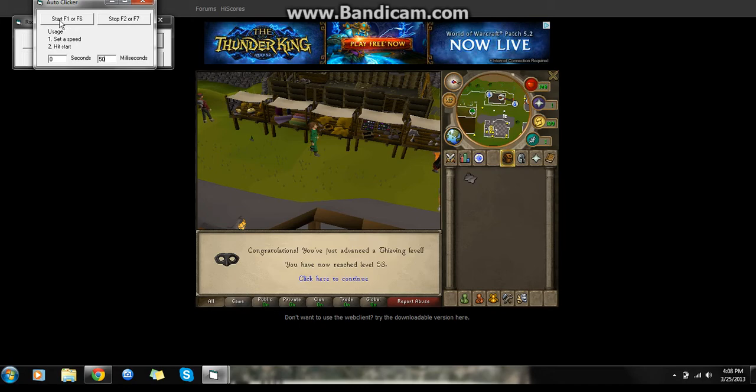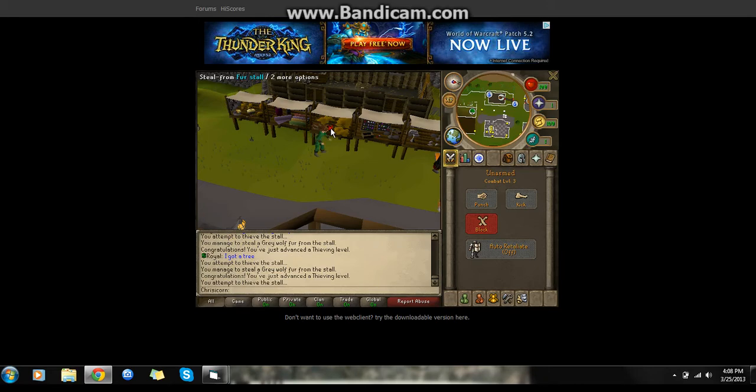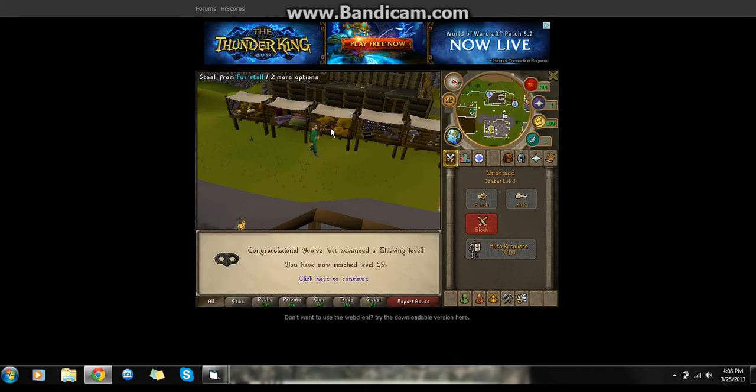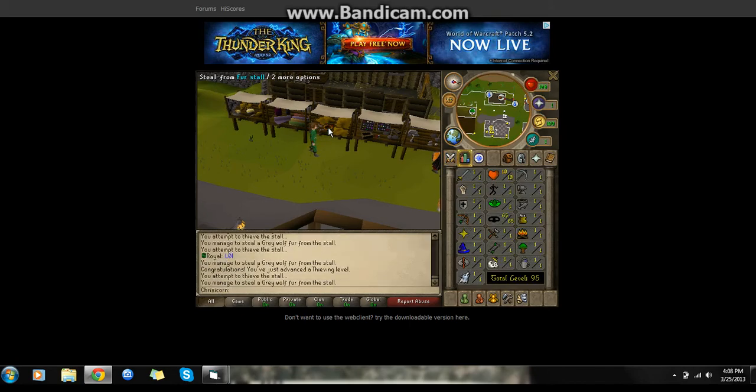It says start F1 or F6, so I'm gonna push F1. Now it starts clicking, and you don't need to be at the computer — it just starts doing it for you. Now press F2 to stop it.